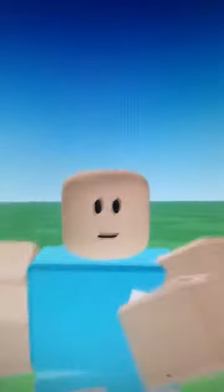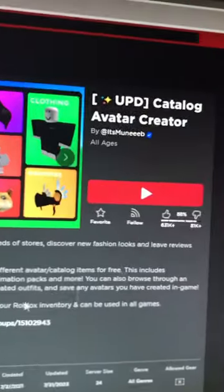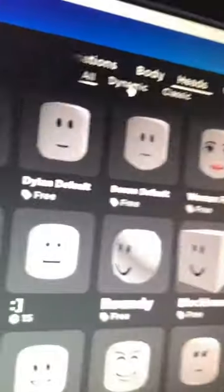How to get the old Stevie's standard. First, join Catalog Avatar Creator. Go to Catalog, then click on Heads and Dynamic.